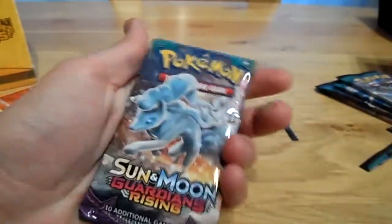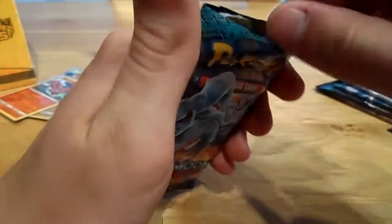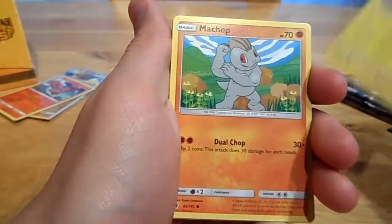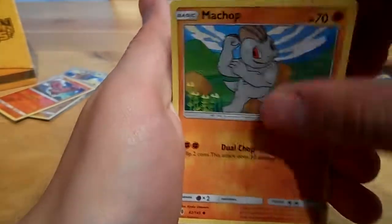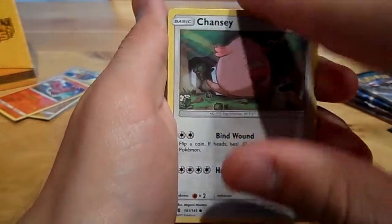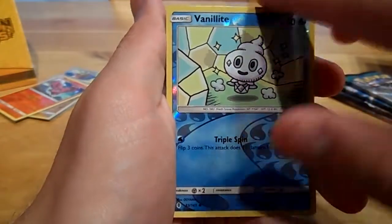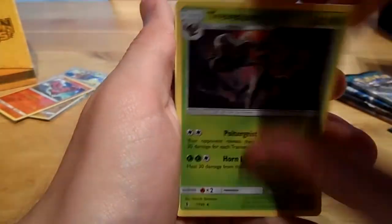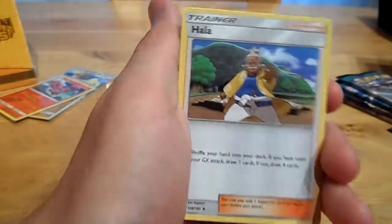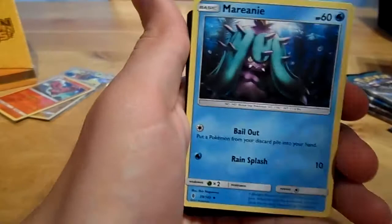Use scissors to open it up. We start off with a Jolteon, a Machop, a Trumbeak, a Helioptile, a Comfey, a Reverse Vanillite, and a Drampa — that's the non-holofoil rare. Any good trainers? Nope. Let's move on to pack number five.